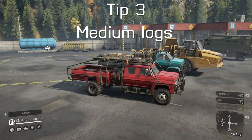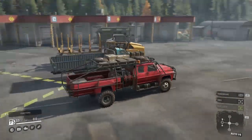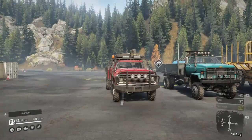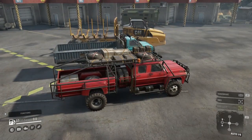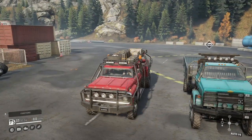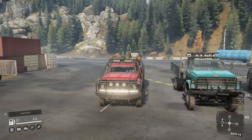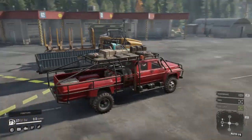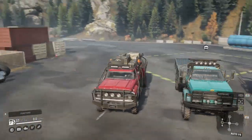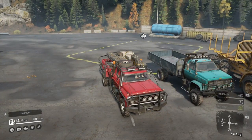Tip number four: the challenge of medium logs. Medium logs are very annoying since you can only really use a cart trailer with them. But here are two trucks I found to be the best for medium logs. This is more of a personal choice — the A&K actually works really well too — but these two trucks I personally choose because they're really good at turning. Both these trucks are really good at turning. The F750 is great because you can carry everything with you, and it actually works even with medium logs. The logs in general are just heavy, but the F750 does a pretty decent job.